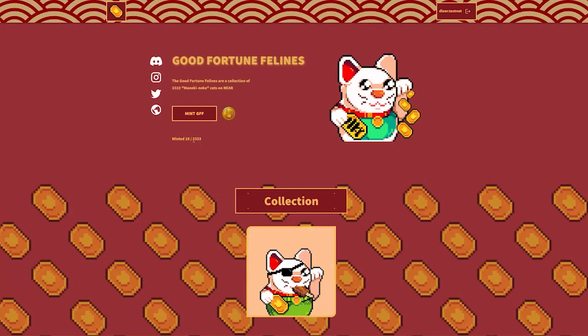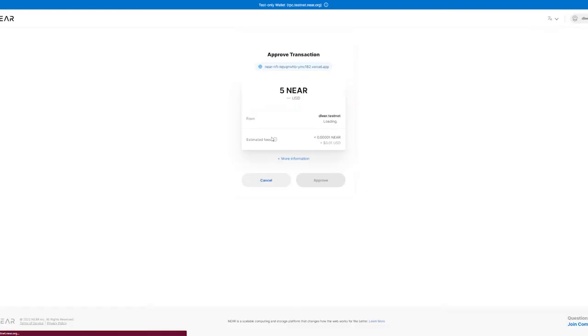But I can buy one, so I'll try to do that. I get taken to the portal here to approve the transaction and pay five NIR to mint a Good Fortune Feline. And there you go — that's how it's done. Pretty cool.